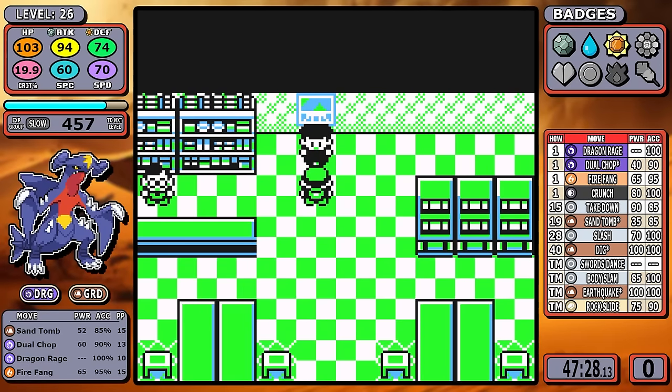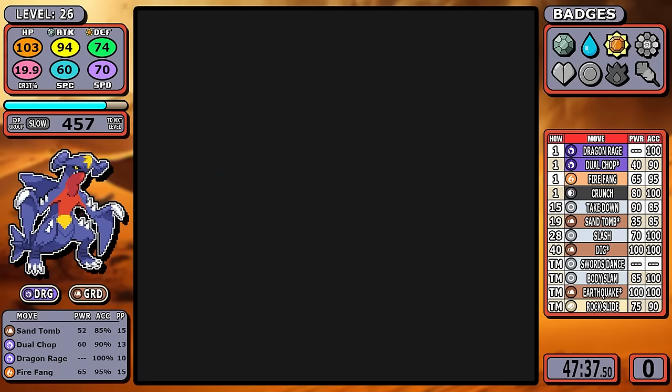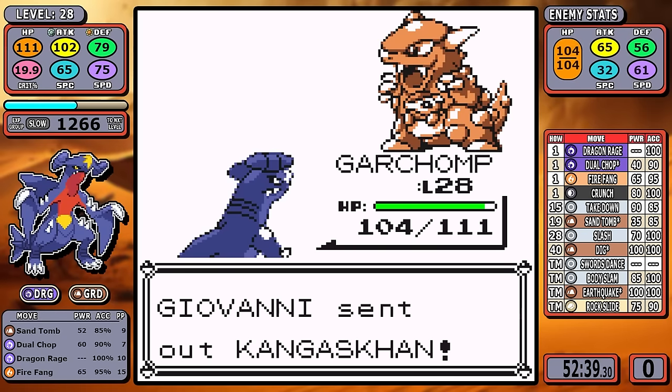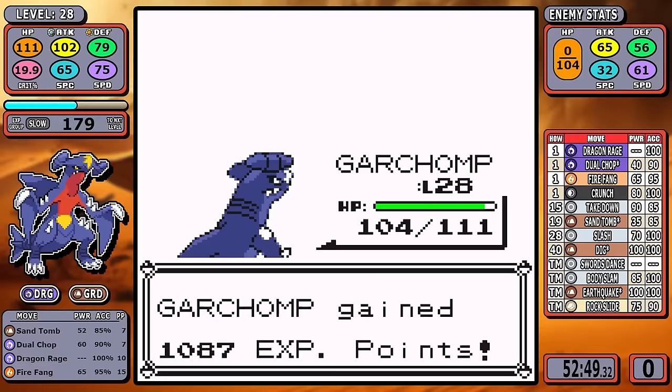Next is the Rocket Hideout. I'm not picking up high-money items and not using vitamins today. Dual Chop or Sand Tomb handles pretty much everything, including Giovanni, so I'll just show the Kangaskhan here — another pretty easy section. Now that we've warmed up, let's hop into the mid-game.